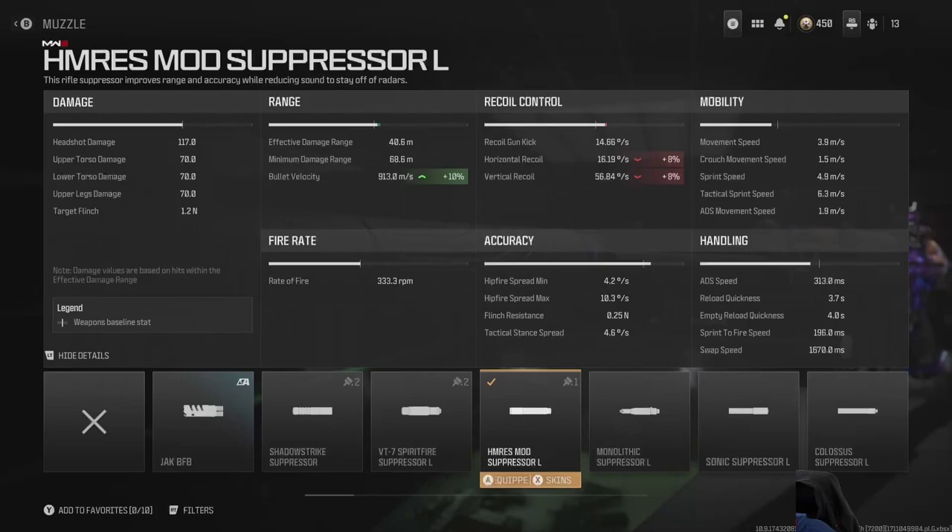Overall, it's a relatively small damage gun for a marksman that's single shot. You can see that there is no way to get a one-shot kill. In this configuration, the ADS is 313 milliseconds. And actually, I've hurt the vertical recoil, so it's going to take multiple shots to get a kill.